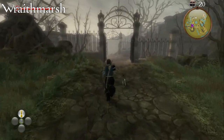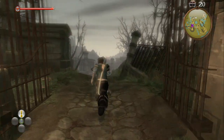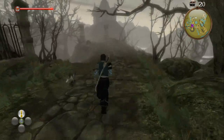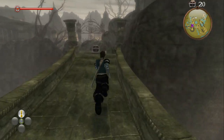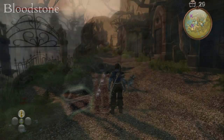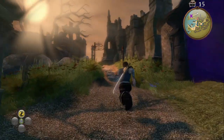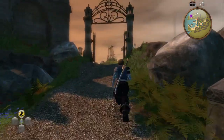Starting at the entrance to Bloodstone and Wraith Marsh, if you head forward, then go immediately to your left through the gates. Go across the stone bridge and the chest is at the end. Starting at the entrance to Wraith Marsh and Bloodstone, if you head up the hill — at the top of the hill on the right hand side will be the chest.